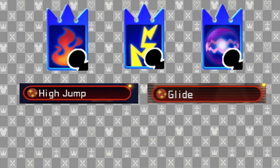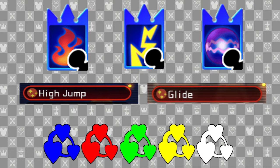You also need to have all the training marks: red, blue, green, yellow, and white. You need all of them in order to collect certain treasure chests. If you do not have them, it's going to be very tough trying to get every single Dalmatian.